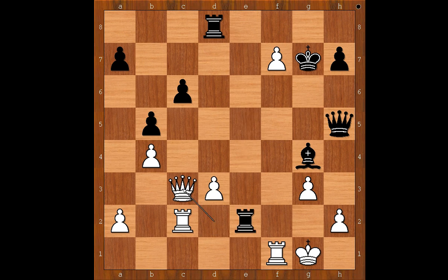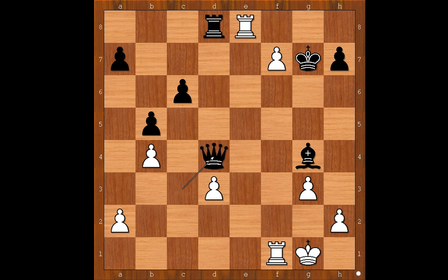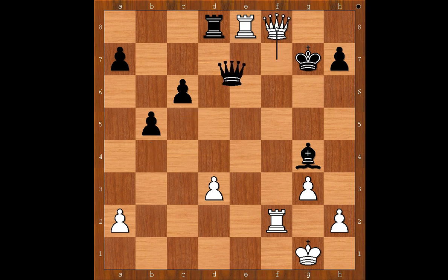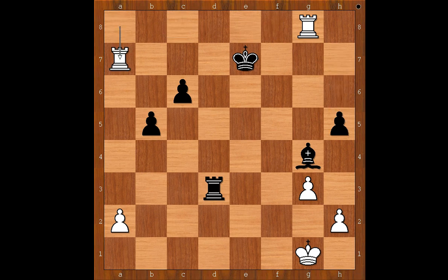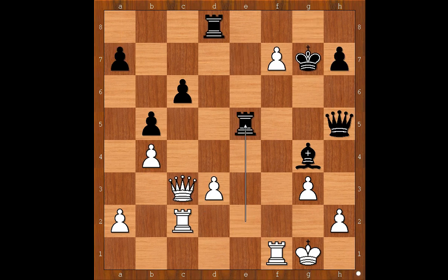Rook to e5 was played. Surely Caruana considered queen to e5 and didn't like that continuation: rook takes on e2, queen takes on c3, rook to e8, queen to d4 check, rook to f2, queen takes on b4, pawn is pushed and promoted to queen, queen takes queen, rook takes queen, rook from f takes on f8, rook takes on d3, rook to g8 check, king to f7, rook from e to f8, king to e7, rook to a8, h5, rook takes pawn on a7 — and Caruana would not enjoy playing this endgame. So rook to e5 was played.